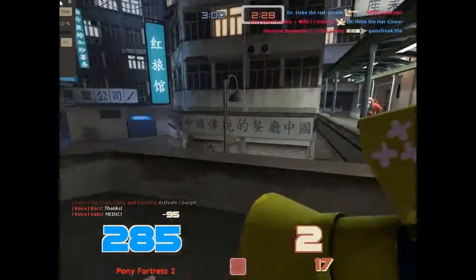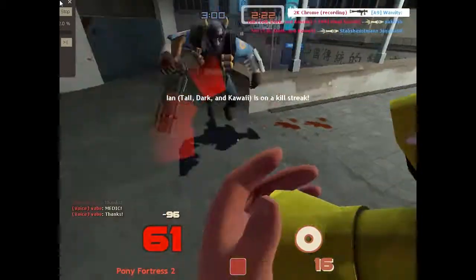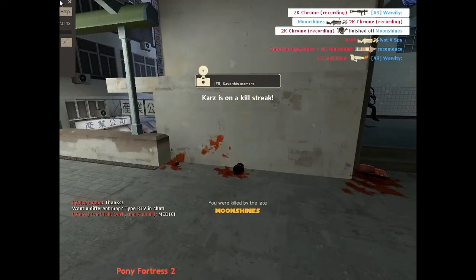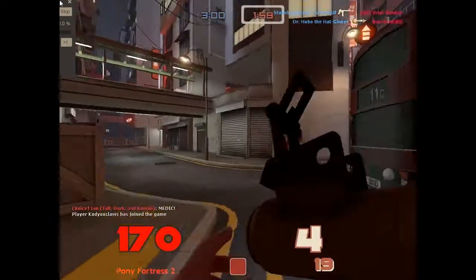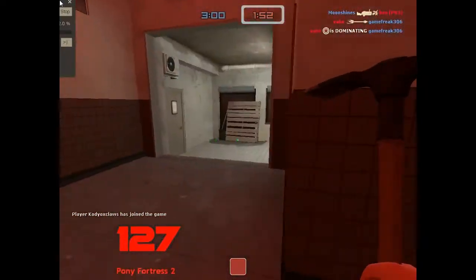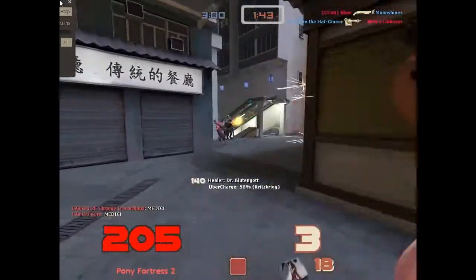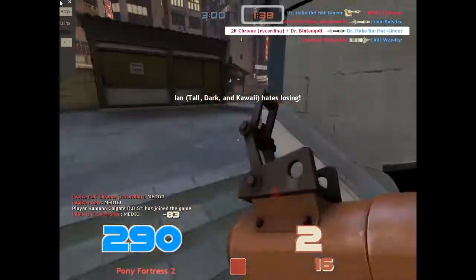Another great thing about this map is flank routes. Plenty of flank routes — I really enjoy that. If you're playing Spy or Pyro, you kind of want to get behind people. Same thing with Scout — you want to get behind people instead of fighting just head-on. Flank routes allow you to do that. It's not someplace like Koth Viaduct, which is pretty much just one straight wall. If an enemy team is right there, you kind of have to go completely past that. Flank routes are always important.